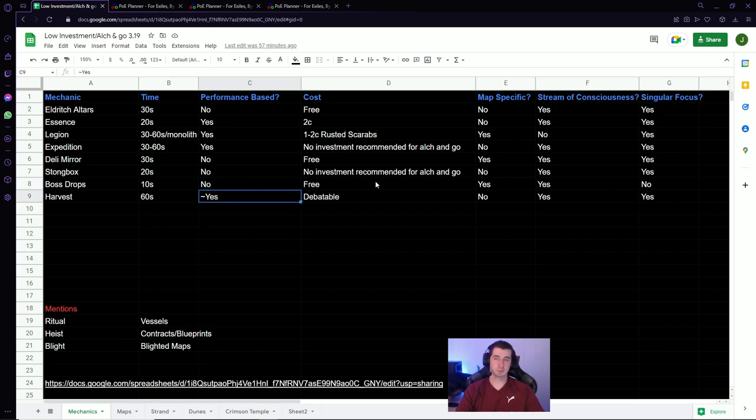The key takeaways are you don't need to invest anything into any of these really, except if you're going to do Essence, you want to use Essence on the map device. If you're going to do Legion, you want to get at least Rusted Scarabs — that's what I'd recommend for this level of juice. I wouldn't go much harder on other investments for Legion with this type of strategy, unless you're going for something like a Grimrow juice strat.